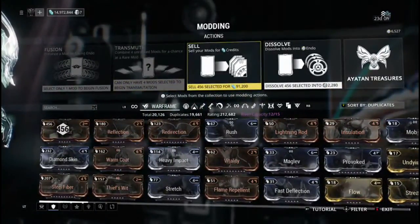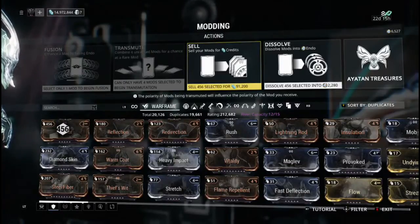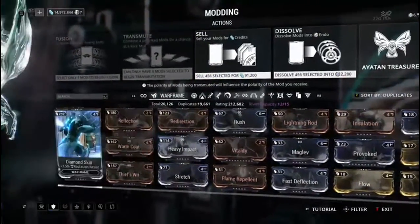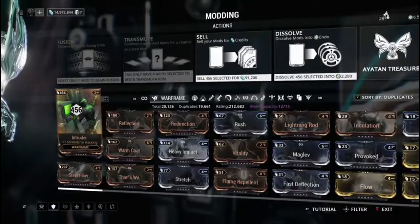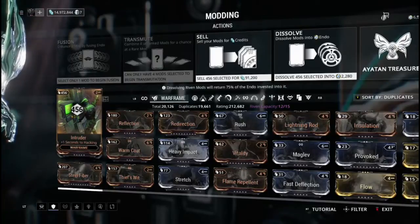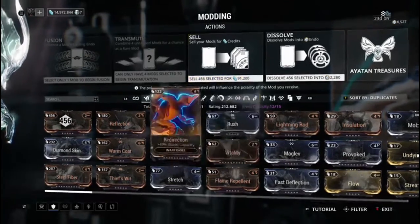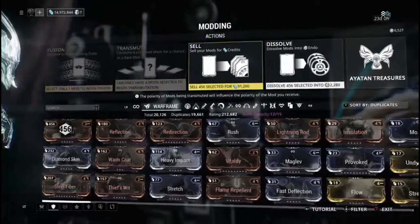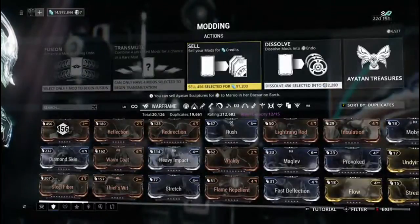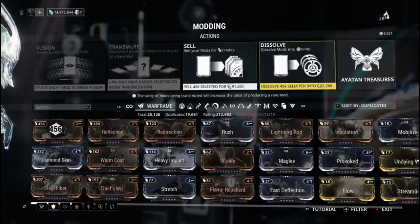You have the option to sell them for credits, but honestly I don't feel like the amount of credits it gives you is really worth it. I mean I've been playing this game for three years now and I've probably already sold a stack of these, but 91,000 credits just really doesn't feel useful to me — and I have almost 15 million. Once you advance in the game, 91,000 credits really isn't a lot.